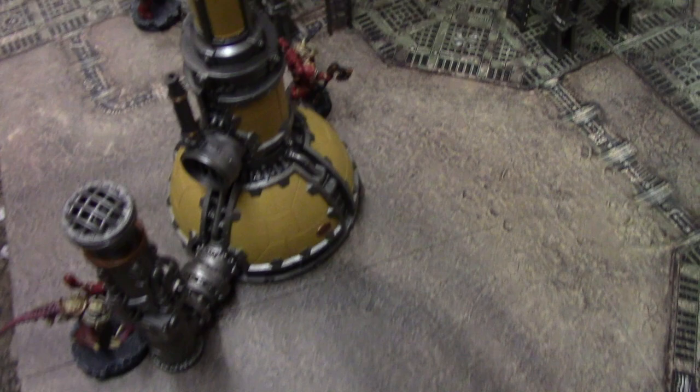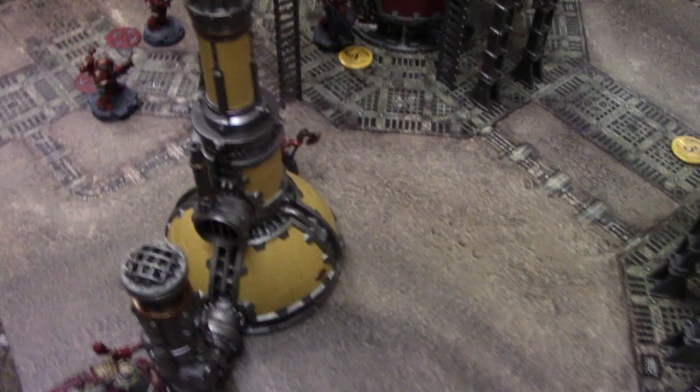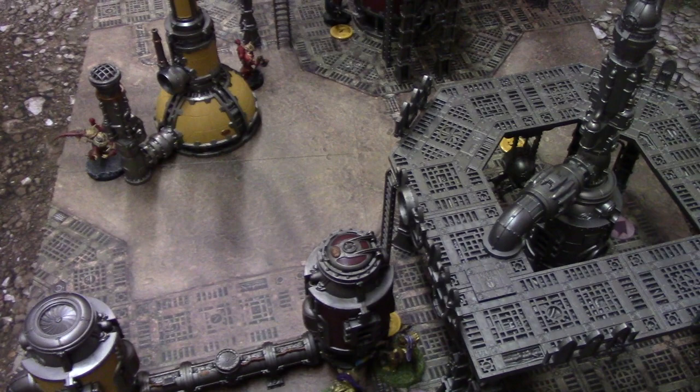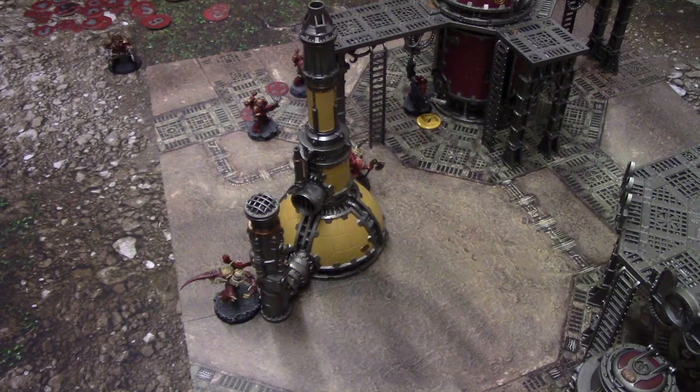The Greater Possessed moved up, as did the Berserker with sword and axe, and the Possessed. The two marines at the back are readied to shoot. The leader is hiding around here. The Custodes moved up just here ready to get some shots off this turn. We're going into shooting - both of Andrew's models go first because they've been readied.